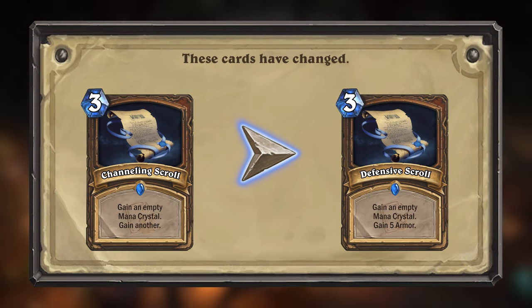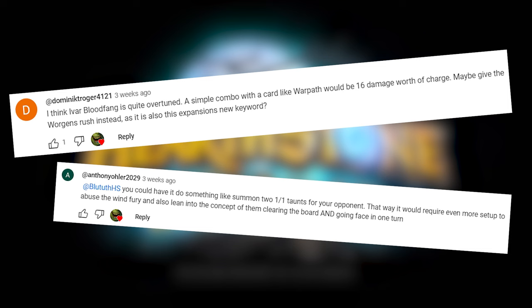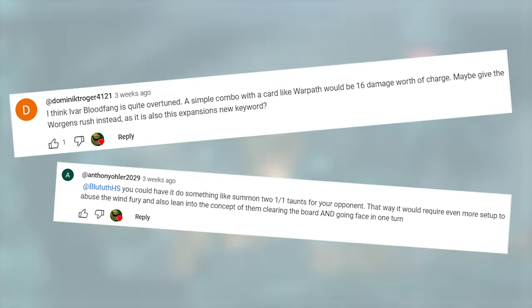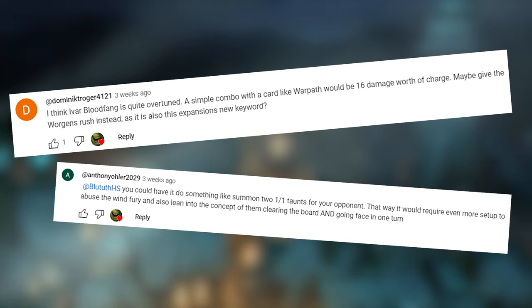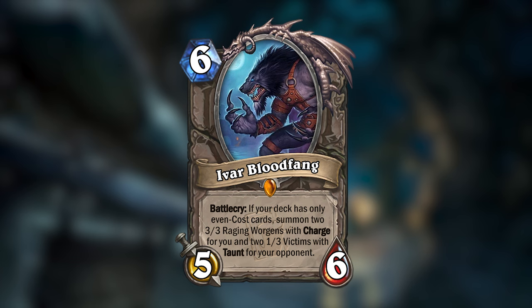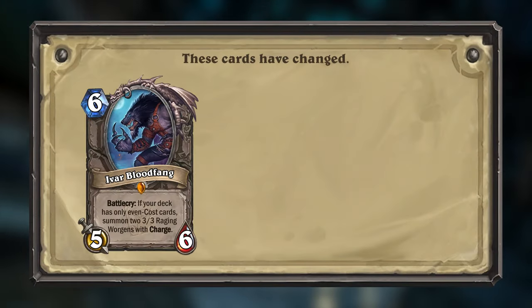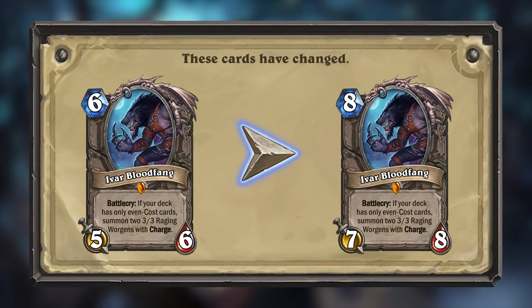My next Mini Set was for the Witchwood, and you guys only had notes on a single card. Ivar Bloodfang was considered too strong, and you guys had a few suggestions for how to fix him, including one which I thought was really interesting but unfortunately I couldn't find a way to fit it in four lines. So instead, Ivar Bloodfang will change from being a 6-mana 5/6 minion to an 8-mana 7/8 minion.